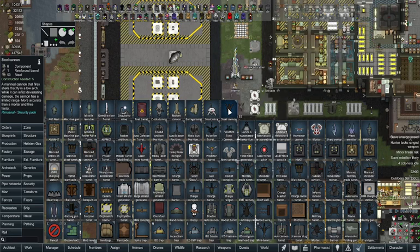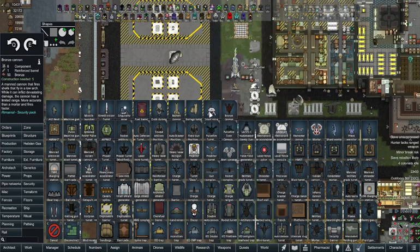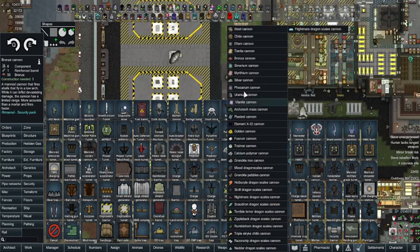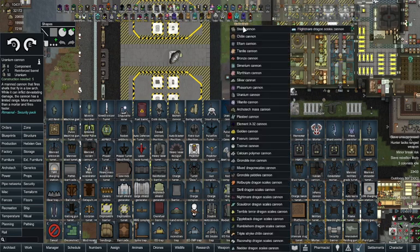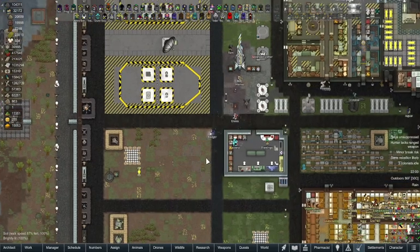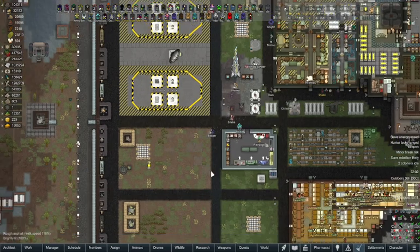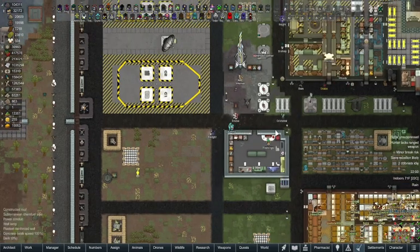The cloth dummy takes 15 steel, one component, and 50 cloth or leather of your choice. The molten cannon is 280 steel, eight components, and 50 plasteel. The barrage turret is 280 steel, eight components, 50 plasteel, and one advanced component. The smart mine is 30 steel, 20 plasteel, one advanced component, and one regular component. The steel cannon is six components, one reinforced barrel, and 50 steel - though you can substitute uranium for the steel.